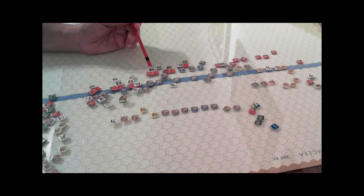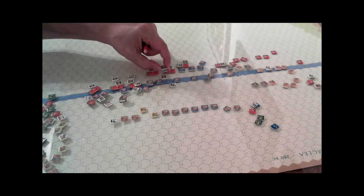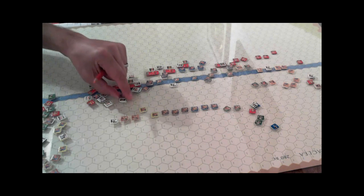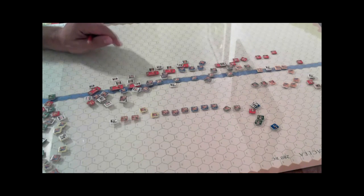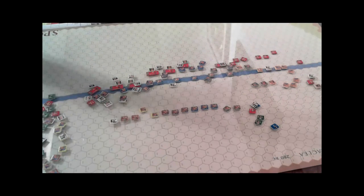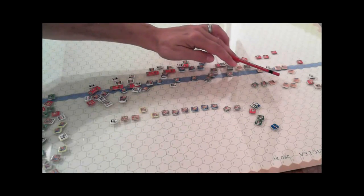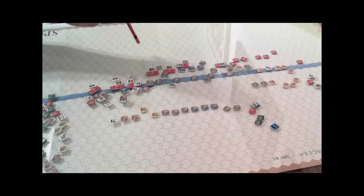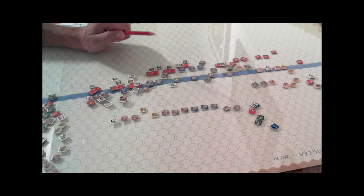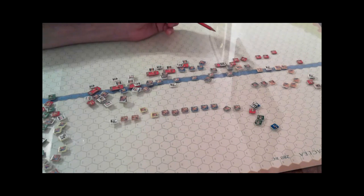The Greeks returned the favor and really put some serious hurt on the Romans. A lot of these units here have four hits, three hits, cohesion hits — three here, two here. We've gone through a couple of rounds. If you watched the last video, we ended up over here on the right hand side of the board where the cavalry had attacked the triarii and started to peck away at that formation. It doesn't look good for the Romans at this point.